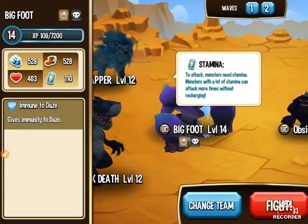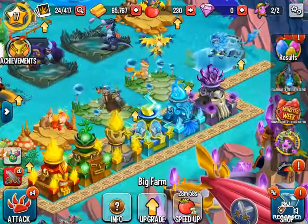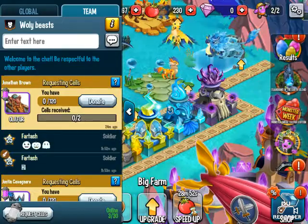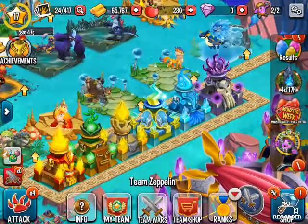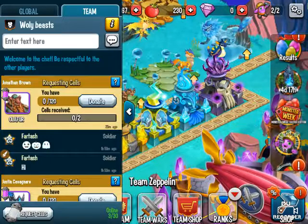How do I get out of this? There we go. Okay. Let me back out of that. By the way, I'm in a team — they call it a team, I think. I'm in a team called the Wooly Beast.